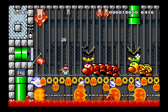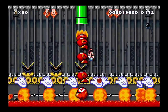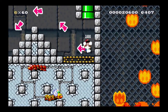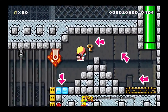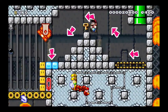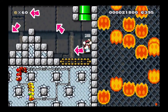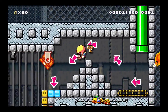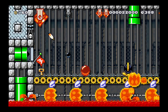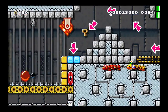We'll definitely need this leaf. There are a few wigglers here to dispatch. We need the key, so I have to find the key. It looks like we only have one more enemy to destroy, so hopefully it has the key.